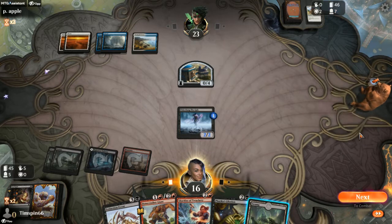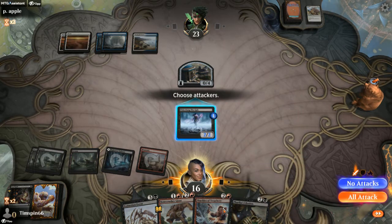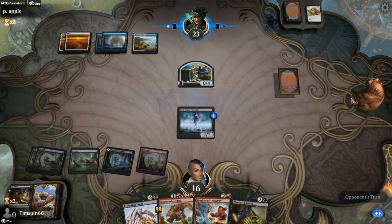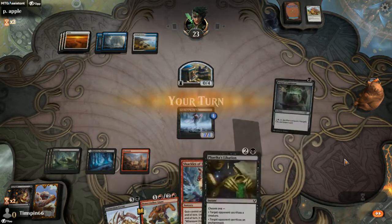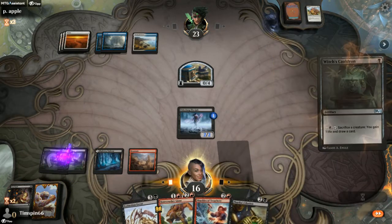There goes Pacifism — yep, Pacifism. We get a land, which is great. No attacks. Major card advantage. All kinds of removal. Bonecrusher and Steelwall creature. That's great.